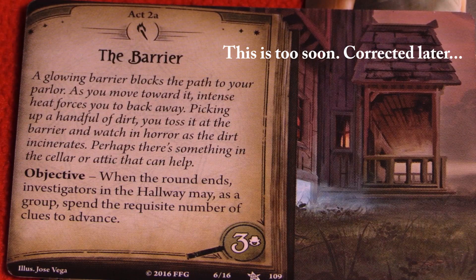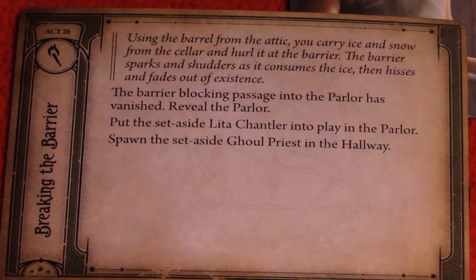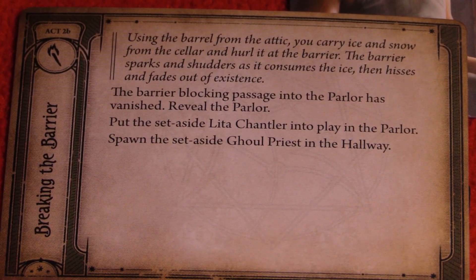Six is enough to flip this one — let's see what's on the other side. Using the barrel from the attic, you carry ice and snow from the cellar and hurl it at the barrier. The barrier sparks and shudders as it consumes the ice, then hisses and fades out of existence. The barrier blocking the passage to the parlor has vanished — now we get to reveal the parlor.